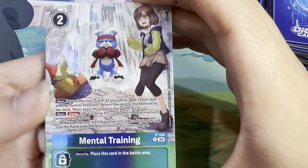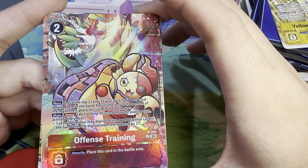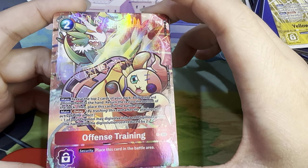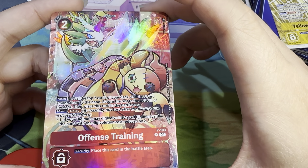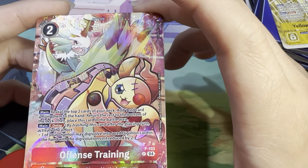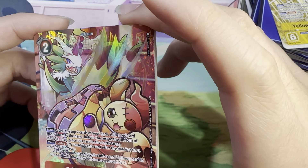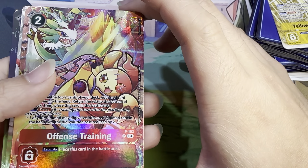And then you have a bunch of trainings. So interestingly, it starts from red. So you have Offense Training — two use costs. Main: reveal top two cards of your deck, add one red card among them to hand, return the rest to the bottom of the deck, then place this card in the battle area. Main delay: one of your Digimon may digivolve into a red Digimon card in hand with the digivolution cost reduced by two. You can see this card has some pretty nice art on it, and it does have texture — you can see little triangles and some characters.